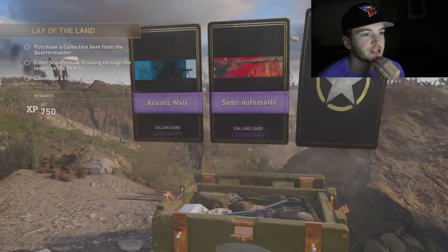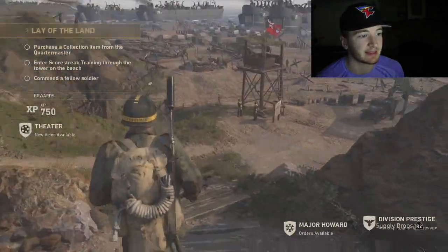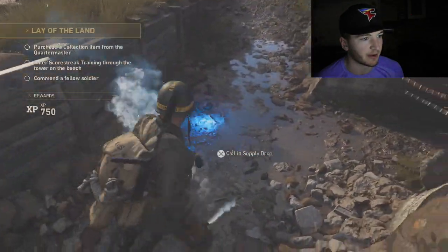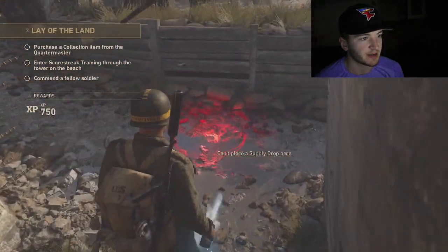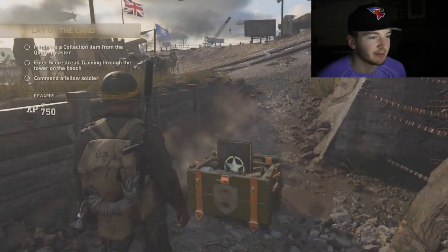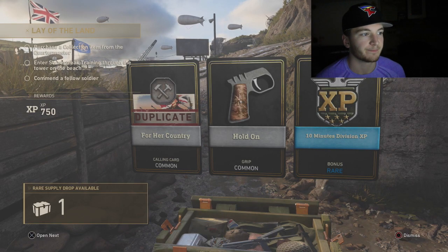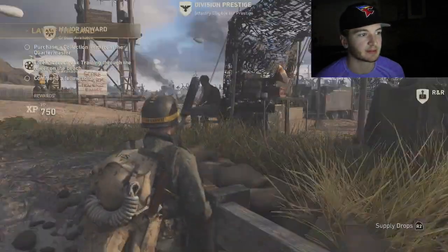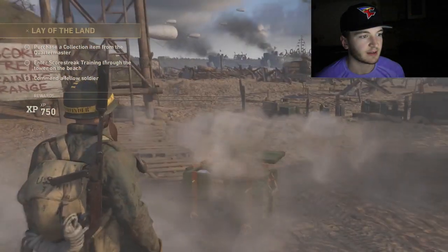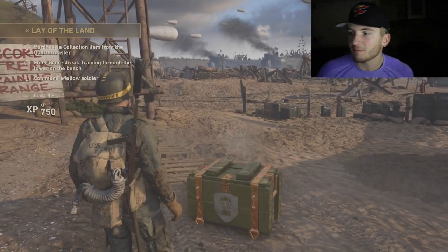Let's toss another one down. Legendary, legendary, common — Semi-Automatic calling card and Atlantic Wall calling card. We got two left, we gotta make these count. Let's put it right in front of the zombies area. Come on, give me something cool. We got 10 minutes of division XP. Here's our last one — let's just toss it down. We didn't get anything. That was the pack opening, we got some pretty cool stuff.